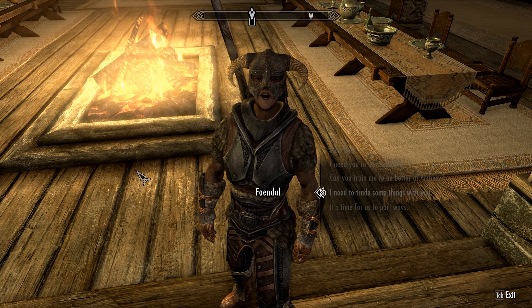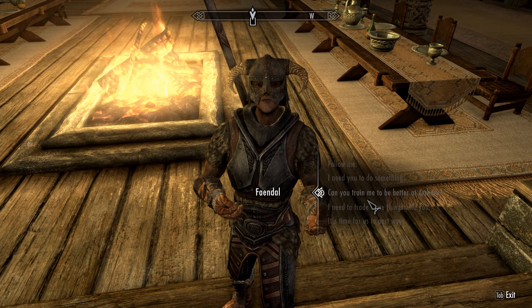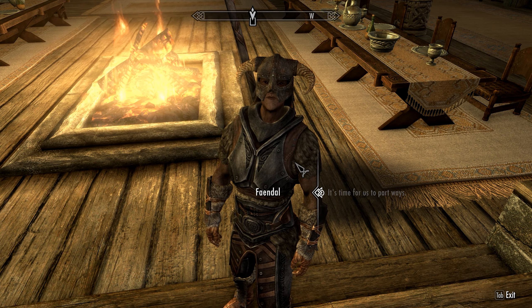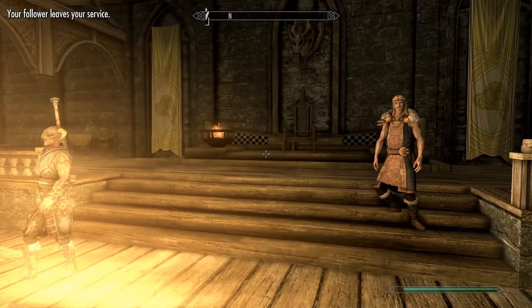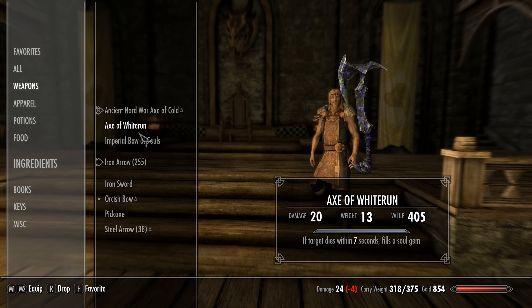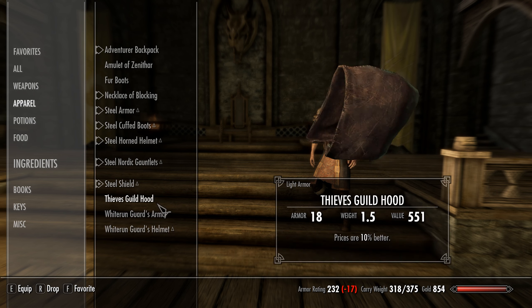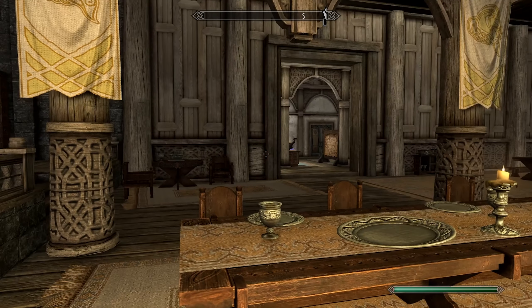Alright, let's just take all that gear off you. You can go home now. We got an axe — the Axe of Whiterun. Oh, this looks nice — 20 damage and it's got a soul trap effect. Less damage than the one I already have, but the soul trapping might be useful. We also got some guard armor.